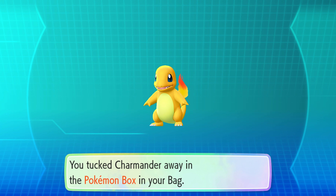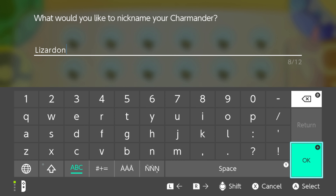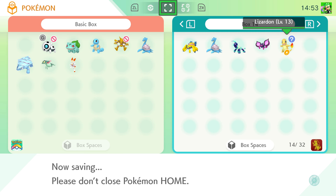It only took about 20 minutes to create the catch combo — mainly because I accidentally messed up on my first catch combo — and then around 40 minutes to find the Shiny Charmander. I named it Lizardon after its Japanese name and transferred it to Pokemon Scarlet via Pokemon Home.